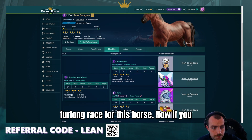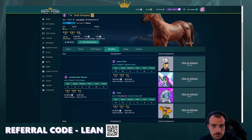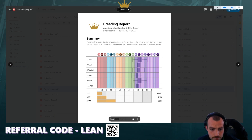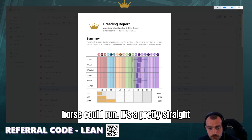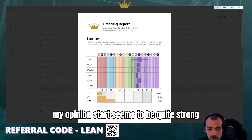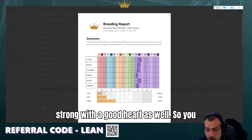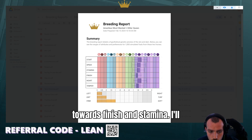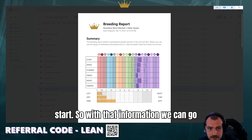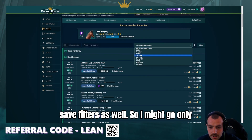Now if you have breeding reports you could also open up the breeding report. We're on the breeding report of Tank Dempsey, and from this there's a huge amount of places this horse could run. It's a pretty straight line, but you can see that start seems quite strong on this horse and speed seems quite strong with a good heart as well. So I definitely wouldn't be leaning towards finish and stamina — I would definitely be leaning towards speed and start. With that information we can go to Find Preferred Races.